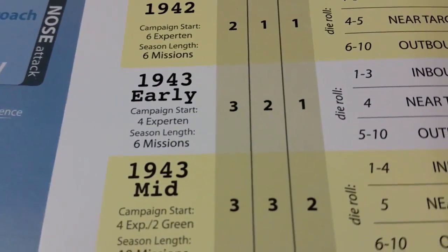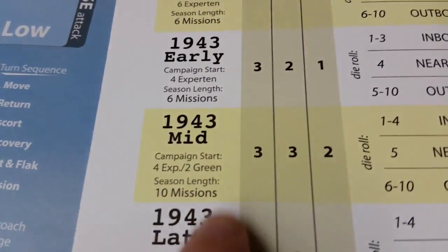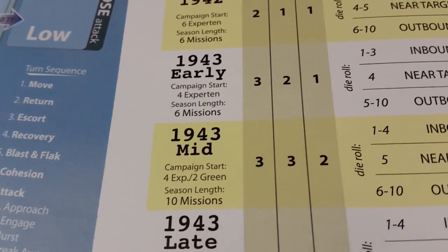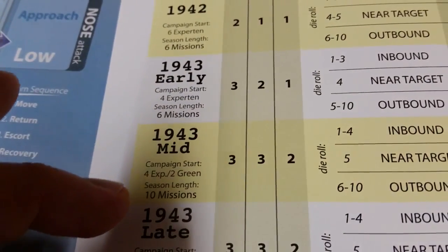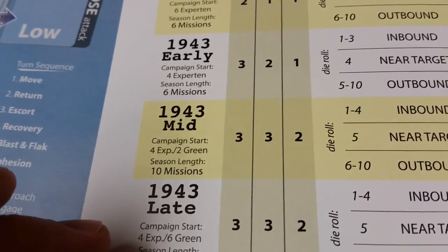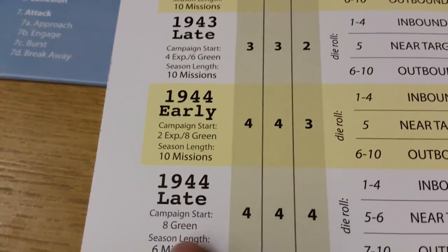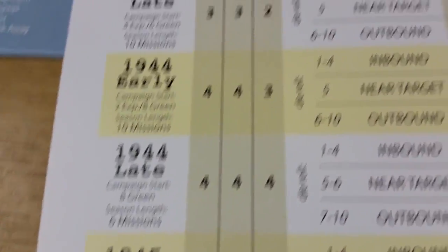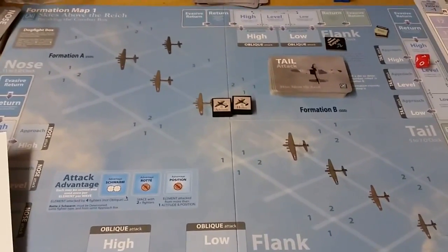What's interesting is the campaign as it goes along — you'll find that you have six expertin, then four experts and two green. As the campaign goes along, the quality of the pilots is somewhat less each season. In 1943 it flips to four expertin and six green. And in 1944, it's eight green.